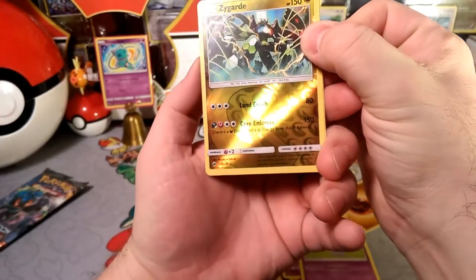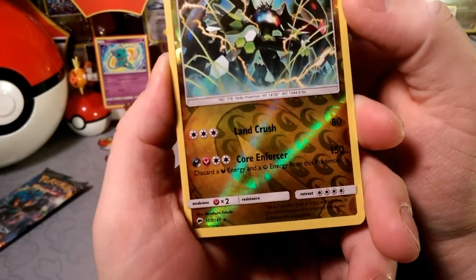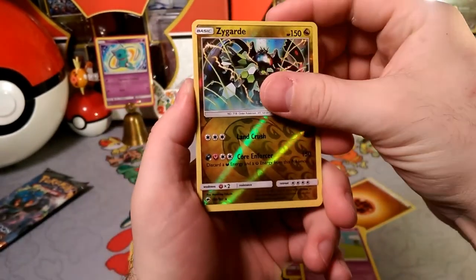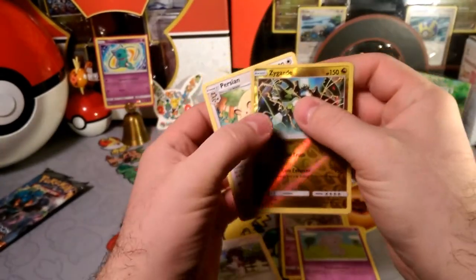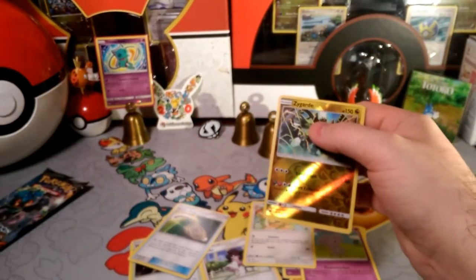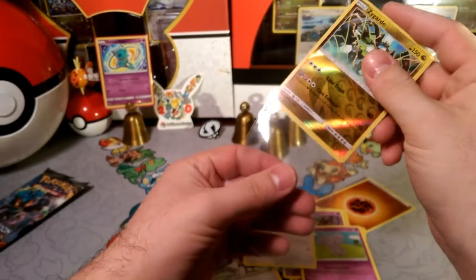A reverse rare — it's a Zygarde, very, very cool. And actually, is there a new Blend Energy where you can actually have that 150 attack? I hope so. And our rare is a Persian — very cool, very cool. We got a reverse rare, that's not bad.